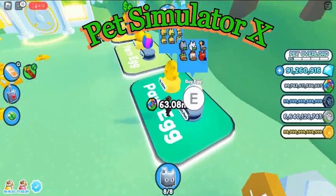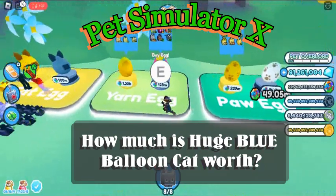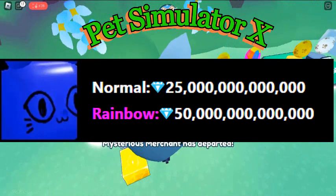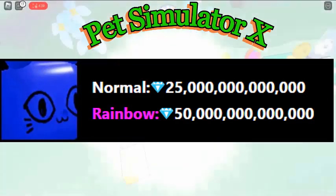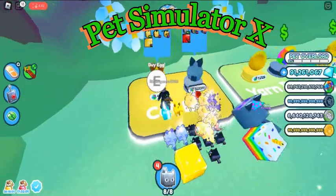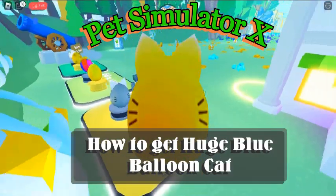How much is Huge Blue Balloon Cat worth? The current Huge Blue Balloon Cat value is estimated to be around 25 trillion diamonds for the normal version.